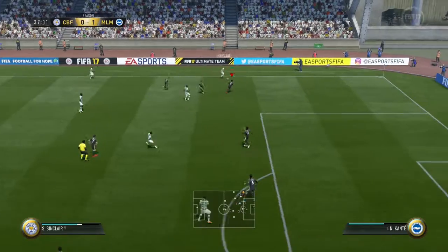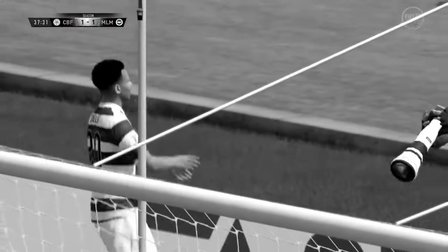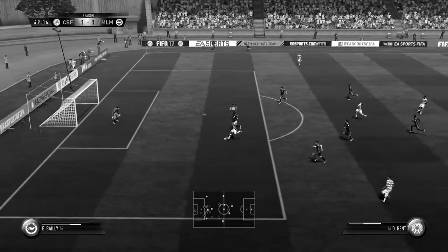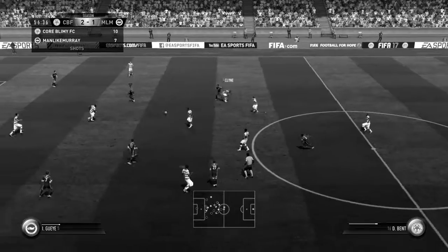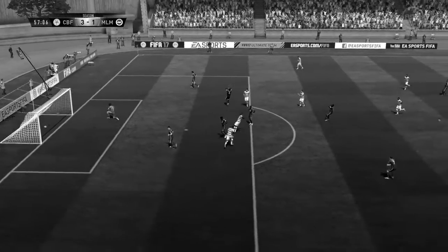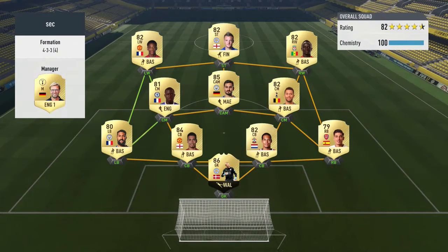It wouldn't last as not long after my opponent goes down the wing and crosses it in to Dele Alli, who gets there before my defender to put the ball past my goalkeeper. My opponent wasn't done as he got in the space with Darren Bent, who put the ball in off the bar, making it 2-1. Bent then smashes the ball into the top corner in the 57th minute making it 3-1, and that's how the game ends — another loss in the new division.